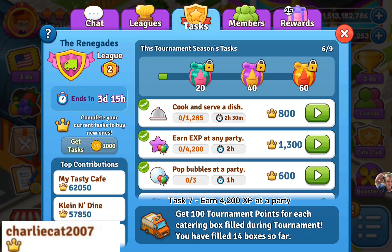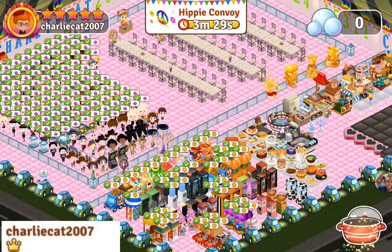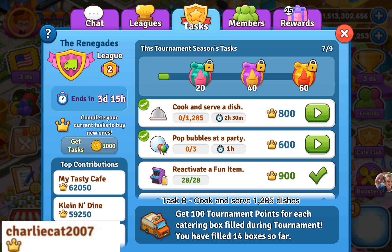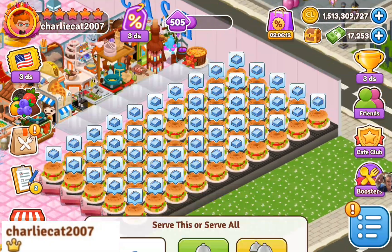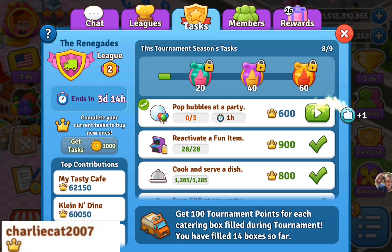Task 7: earn 4,200 XP at a party. Task 8: cook and serve 1,285 dishes. Task 9: pop 3 bubbles at a party.